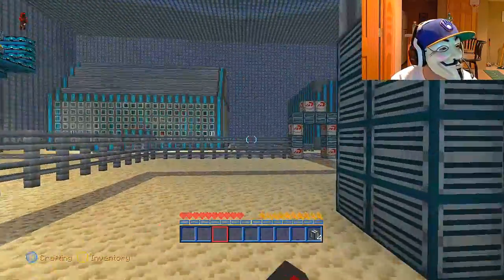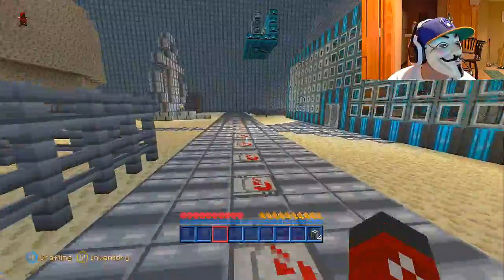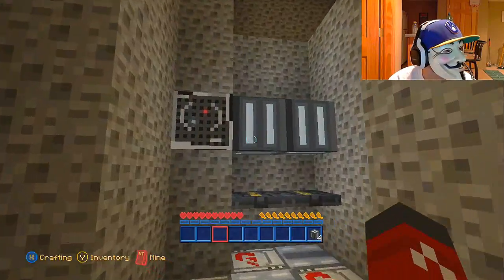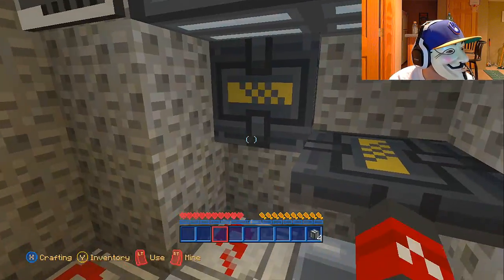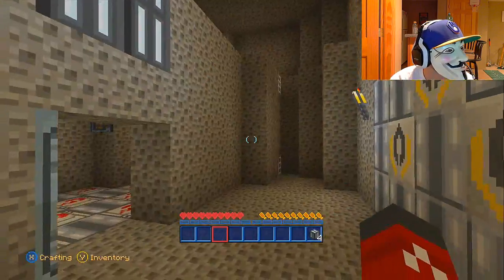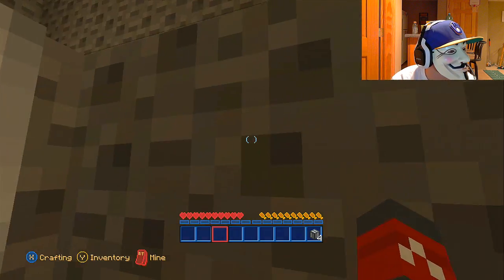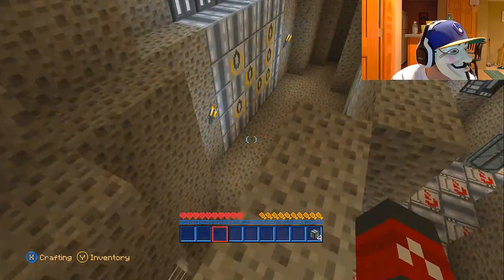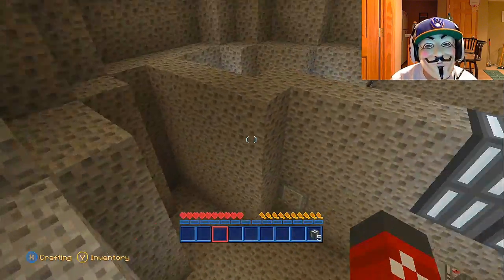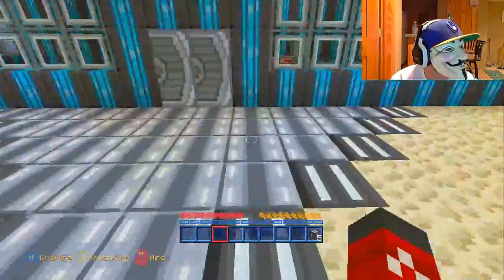Let's go to the good old Chum Bucket. If you guys don't know what the Chum Bucket is, it's Plankton — it's like Mr. Krabs' evil enemy. His restaurant where he always tries stealing the secret formula. Please make this one easy. More parkour! That was pretty easy parkour. Let's get back down. We're doing good — we got five! This is the Krusty Krab right now in the texture pack.